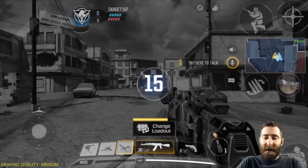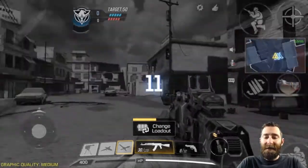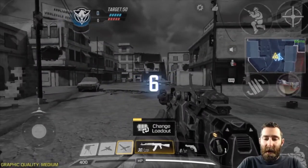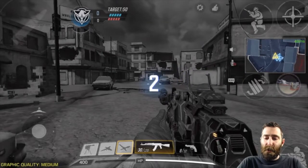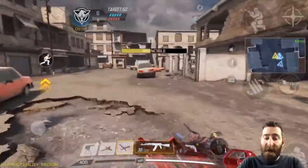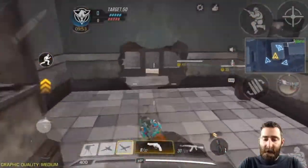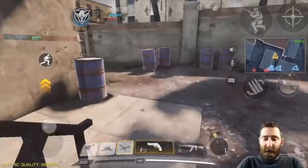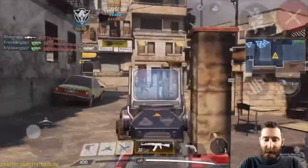We 100% don't have any humans other than me in this lobby — it's just bots, so we get to run around and shred against bots. I believe we're just playing domination, though it might be frontline because we're invincible. Let's get to the other side of the map as quickly as possible, get a few kills, and then we'll jump out into a battle royale.